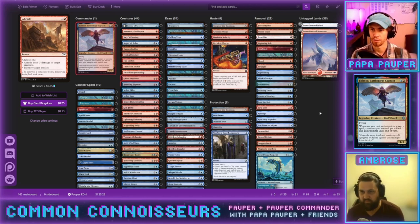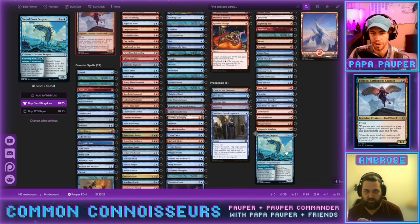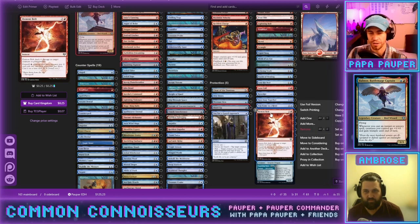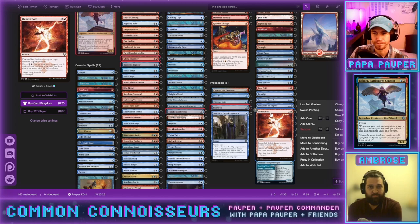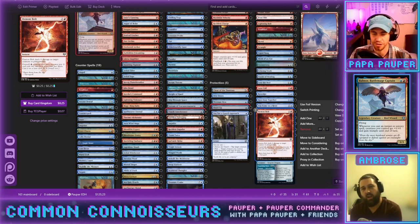Braids sticks out — I like being able to destroy artifacts, but I'm not sure how much we care. PDH cares about enchantments more than artifacts. The key artifacts worth answering are Cranial Plating and Whispersilk Cloak, but Aether Spellbomb and Executioner's Capsule blow themselves up anyway. We're not trying to destroy Relic of Progenitus either. Demon Bolt: Foretell is good, but do we ever actually use it? Probably cut.